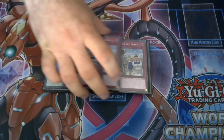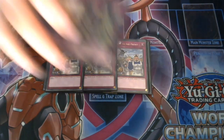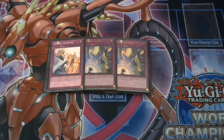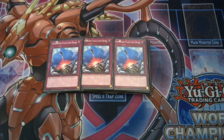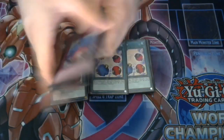Moving on to the traps: three copies of Back to the Front. This is to revive your Shadow Mist and your heroes for your Mask Change after your combos finish, so you can Mask Change them on your opponent's turn. Two Solemn Strikes and one Solemn Warning. I'm not playing Solemn Judgment in this deck because with A Hero Lives as well, you have a lot of life point cost cards and I don't want to reduce our life points too much. But these cards are very important for a deck like this — it's control-based and literally just stops your opponent from doing anything. And three copies of Compulsory Evacuation Device — back to three — and why not put it in a stun deck like this one? Being able to bounce your opponent's cards and combo it off with Dark Law is very useful.